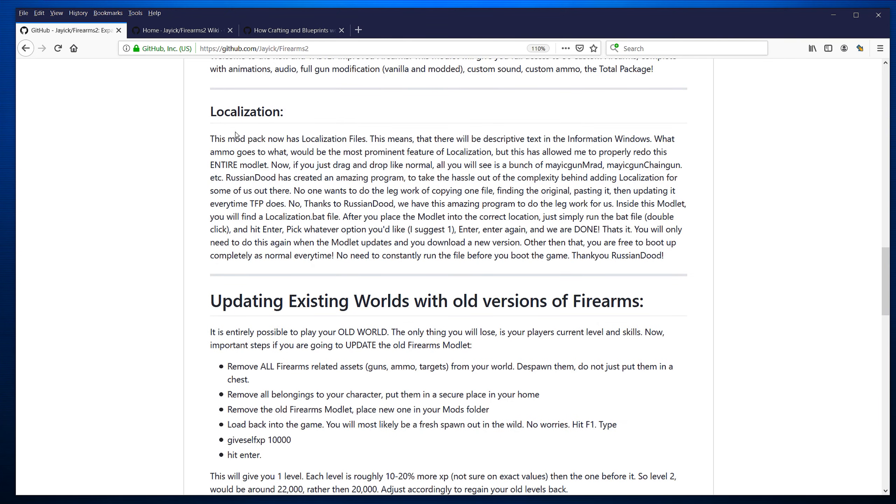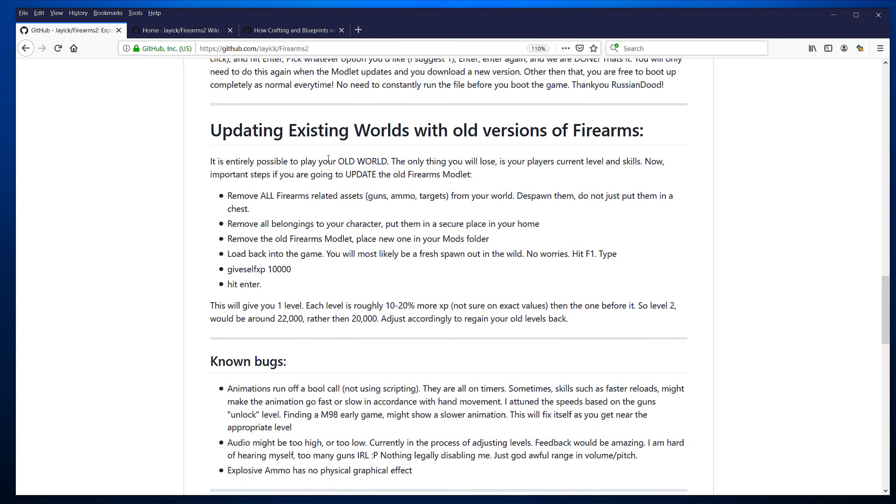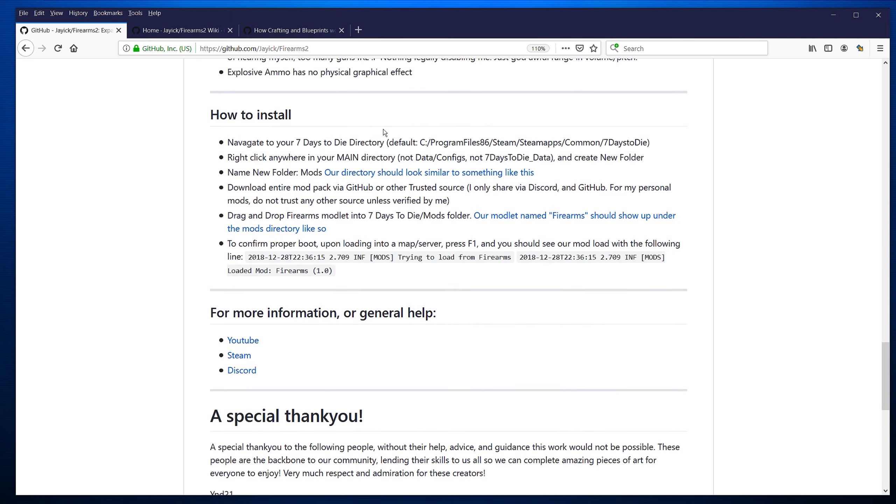The wiki will tell you about localization — fairly important if you want everything nicely localized. You have to run a bat file; you don't have to, but without it you won't have all the descriptions. If you're updating from old versions of Firearms, I'd suggest avoiding that. It has install instructions as well, but it's very straightforward.